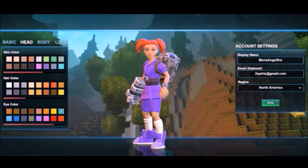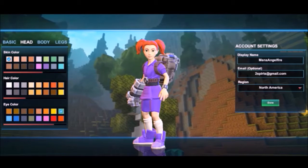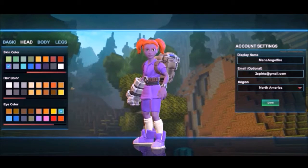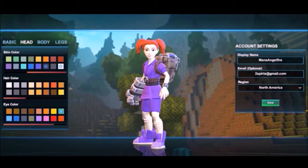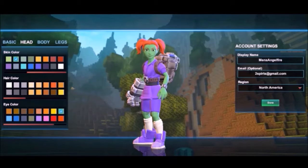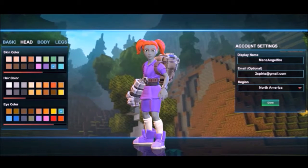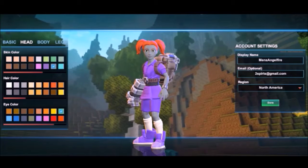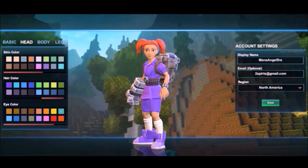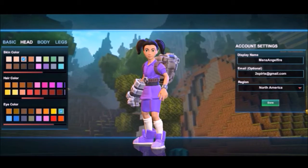We can choose different skin tones. I could be black, I could be white, I could be purple — whatever that is. Here's some real white, here's some red, here's some green. I think I'll go with this one right now. We can also change our hair color. I'll go with what it was.